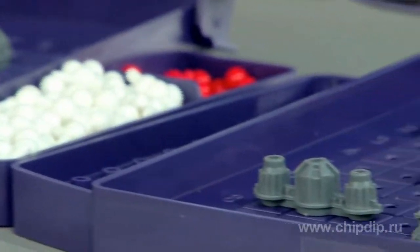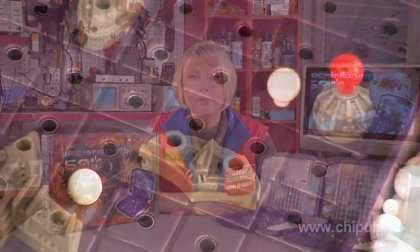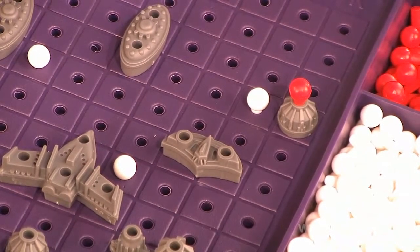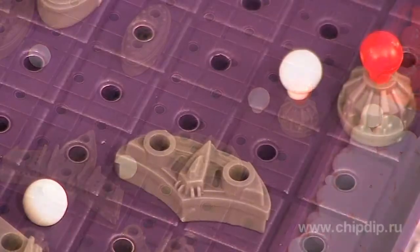Each player takes a game set and takes a seat so as not to see the playing field of a fellow player. Ships are arranged on the playing field so that the distance between them is not less than one cell. Once the ships are placed, you can start the game.